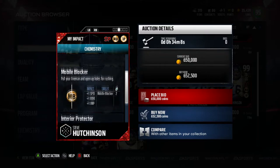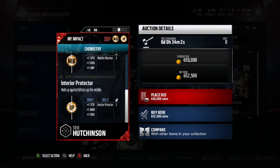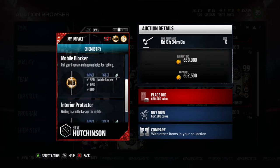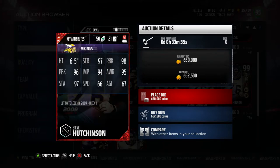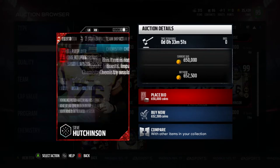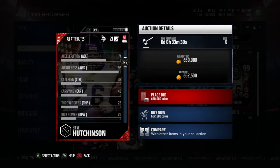This is crazy. Secure pass blocker — good chemistry. Mobile blocker — very nice chemistry. And interior protector. You guys max out mobile blocker and interior protector and he might have 99 pass block and 99 run block. So definitely a card to get. These are probably the best ultimate legends released right now at these positions. He's got 74 acceleration and 66 speed, which is huge for a guard because when you pull out in a power formation or a stretch, getting to their blocker quicker is very, very good.